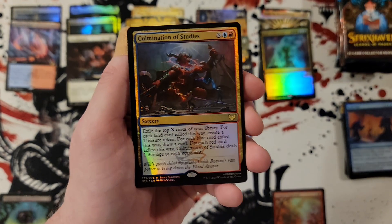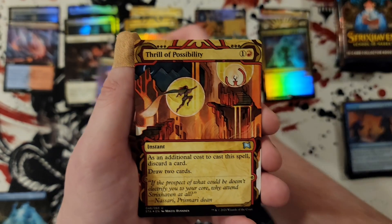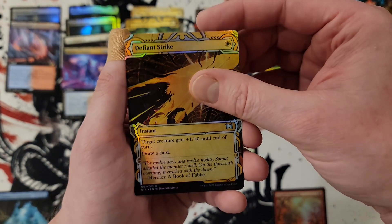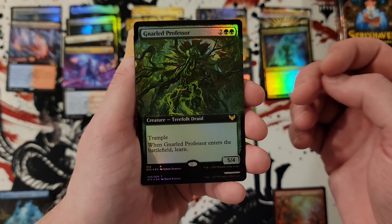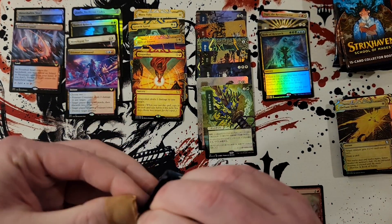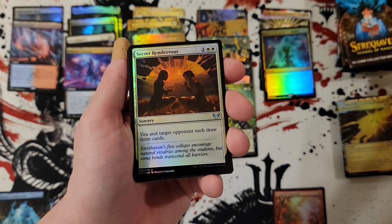Culmination of studies, theoretical duplication, Prismari command — cool! Thrill of possibility. Still gonna give it the boo. Look at that mythic count — it's a collector box. I didn't really notice that until all the collector boxes I've done since when I opened up 15 of these back in May.